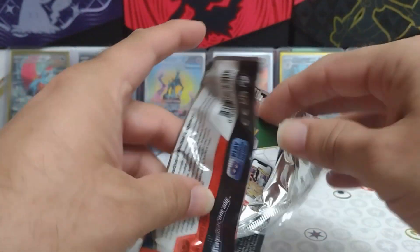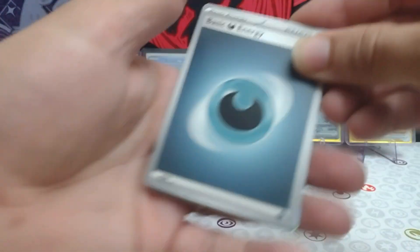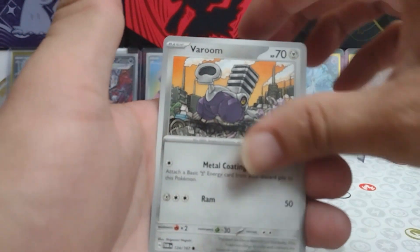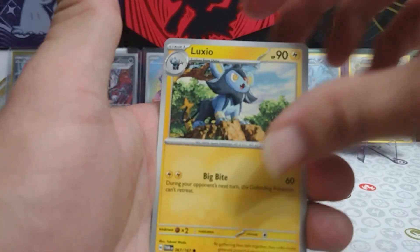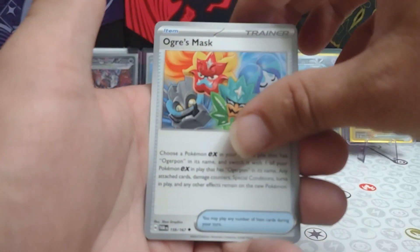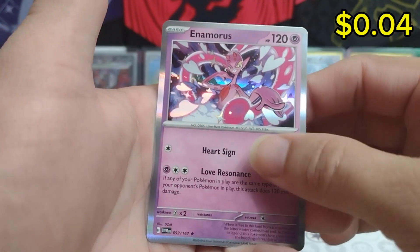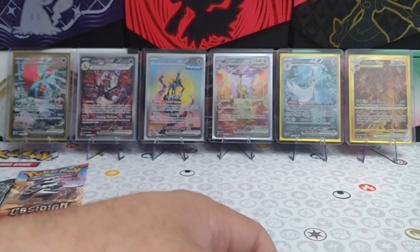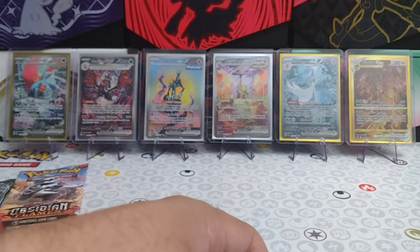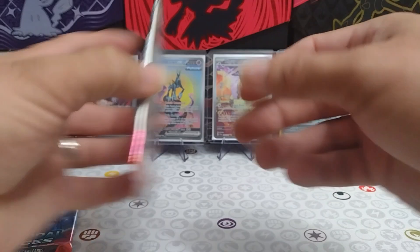Our second pack of Twilight Masquerade here. Will it be kind to us today and give us our Greninja special art rare? There we are, card code. We have Dark Energy, Varoom, Volbeat, Luxio, Goldeen, Floatzel, Glalie, Ogre's Mask, a Reverse Mightyena, a Reverse Torkoal, and a Regular Rare Enamorus today. Oh well — nothing out of Twilight so far. Will we get skunked like the last one we got, guys? If you remember in our last video with the last collector's chest we got, we got skunked. We got nothing out of it — practically nothing. I think we got maybe one EX, but that was about it.